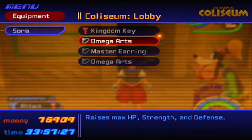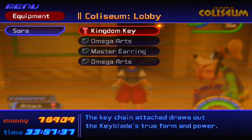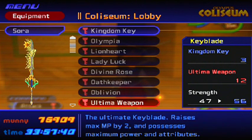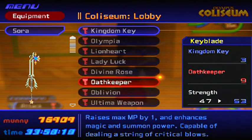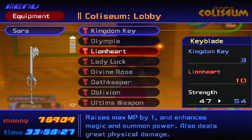For your keyblade, you can use the Ultimate Weapon, but you don't really need to. You could choose whatever keyblade you want — the Kingdom Key, Pumpkin Head, Fairy Harp — but I really recommend having at least Enchant Magic and Summon Power. The Lionheart is a really good keyblade which deals a lot of good physical damage and has Enchant Magic and Summon, which will reduce the MP cost when you cast a spell.